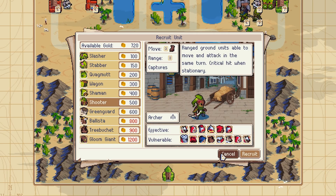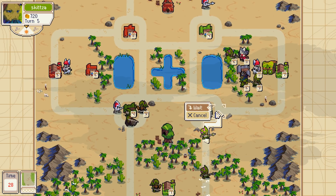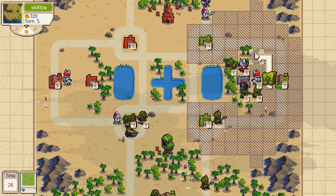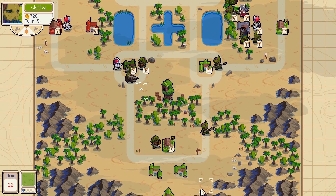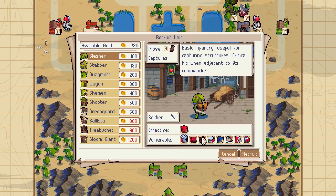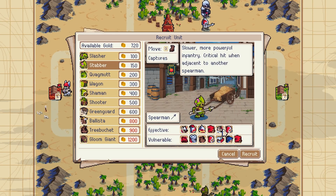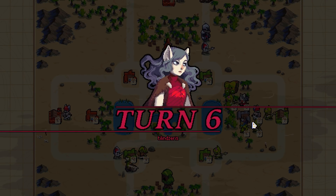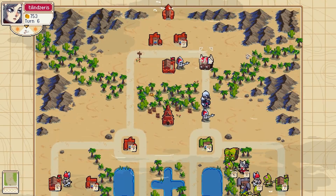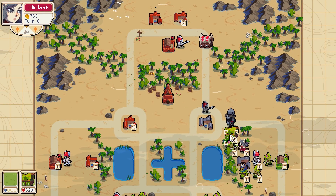A shooter is probably not good. 30 seconds — what am I doing? Move him up, move that to the side to protect his flank. I think I'm just going to get a stabber over here. Village gone, wagon attacked.